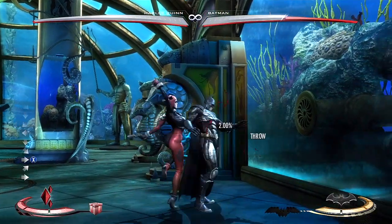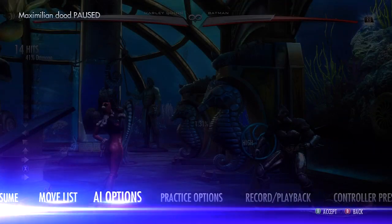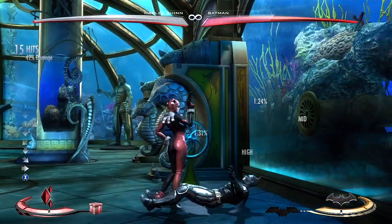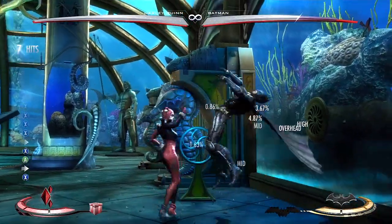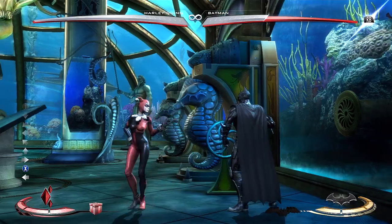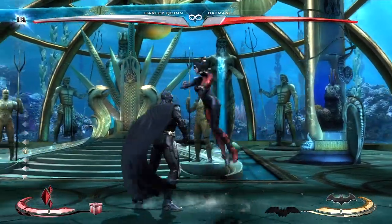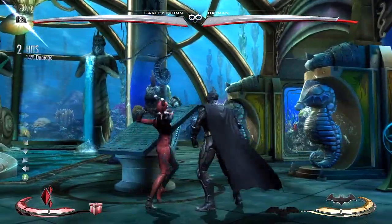This is difficult with Street Fighter controls — it's literally quarter circle back, half circle forward. I'll show you guys it with the other control scheme. This is what I dislike about the character a little bit — I'm really bad with certain versions of the Street Fighter controls and much better with the MK style controls. There we go — that leads them into a stun state, and that's a 46% damaging combo. Her overhead is freaking fantastic. She's also got a 4-2 overhead which you can cancel into tantrum stance.